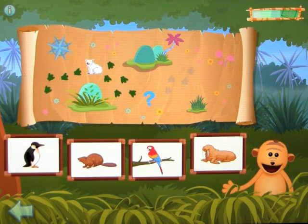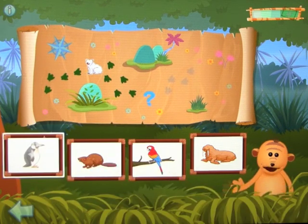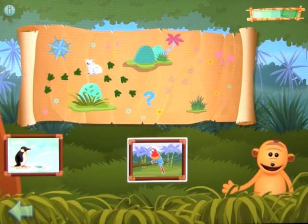First clue: find two animals — each animal has wings. Penguin — yes! Find the other... Parrot — you're right! Second clue: now click on the only animal that spends lots of time in trees. Parrot — well done! You found the animal Rhonda met. Let's find the next one.